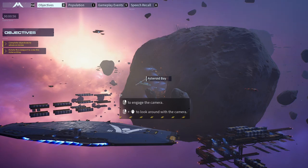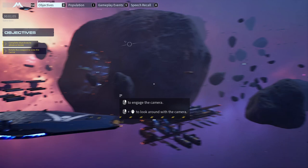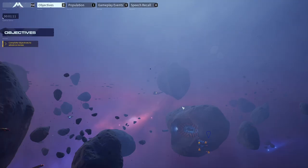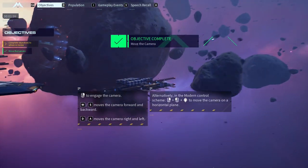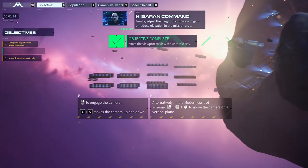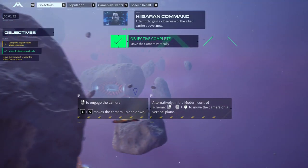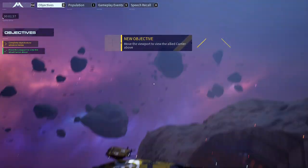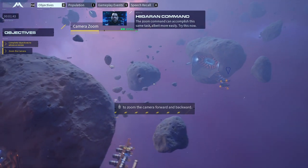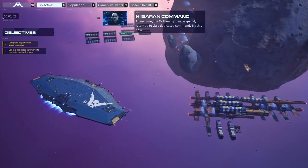Prove that you have played a game before. Now rotate your view to look at the friendly carrier. Next is moving your view — attempt this now. Yeah, I can move. Move your view to closely view the nearby asteroid bay. Okay, I'm too deep. How do I adjust elevation in the mission area? I've verified that I know how the basics work — can we move on to the game? Scroll wheel does what you'd expect.